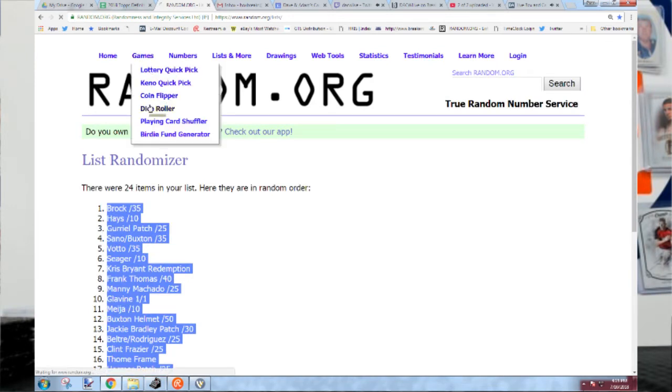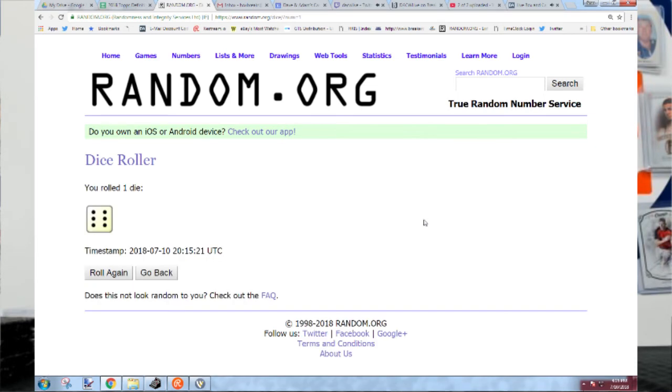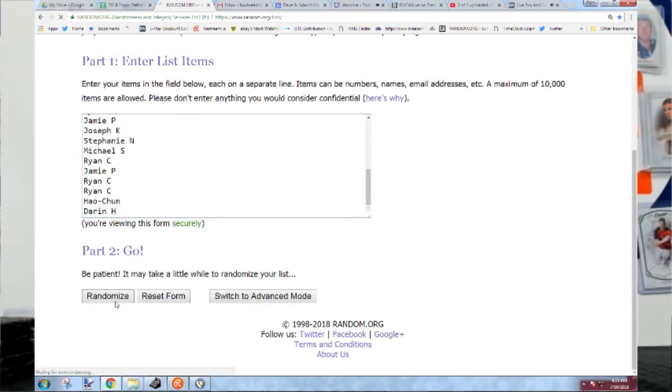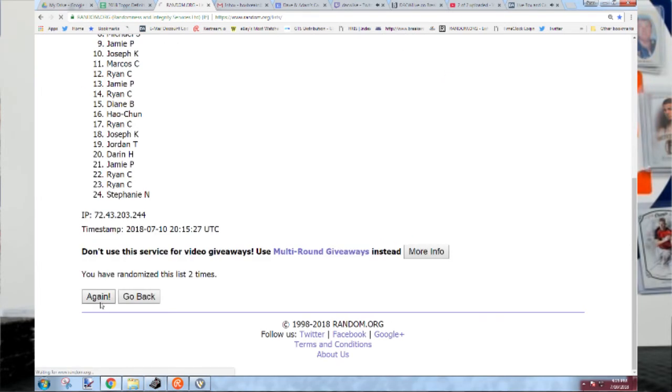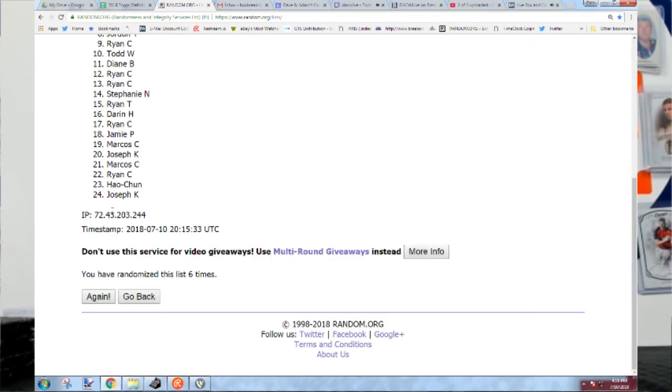Here we're going to roll one die — needs to be three or more. Six times it is. Top name gets it. Winner — Jamie P, six times.